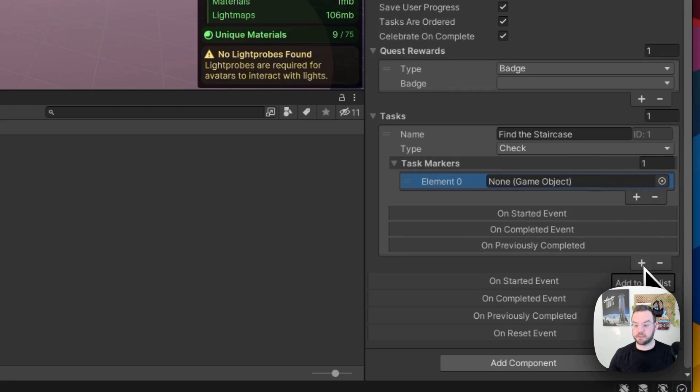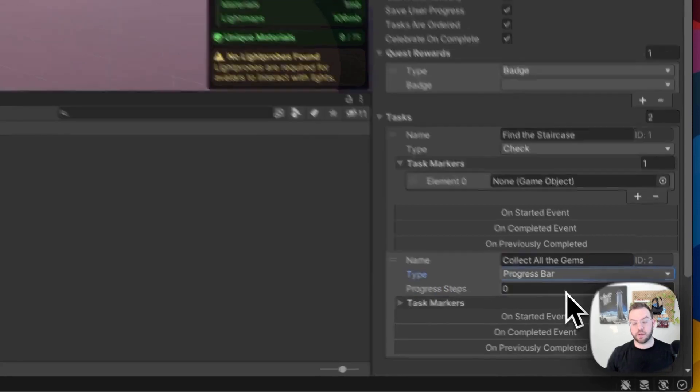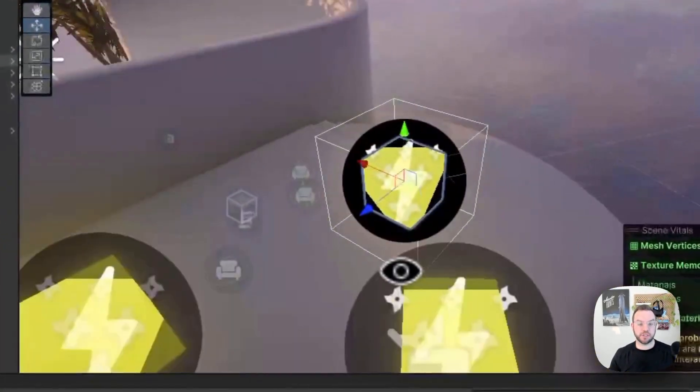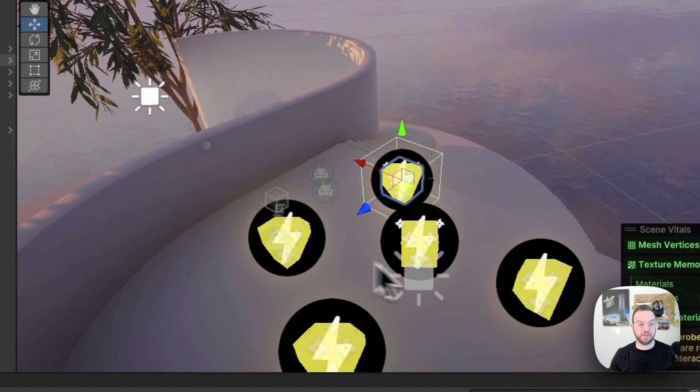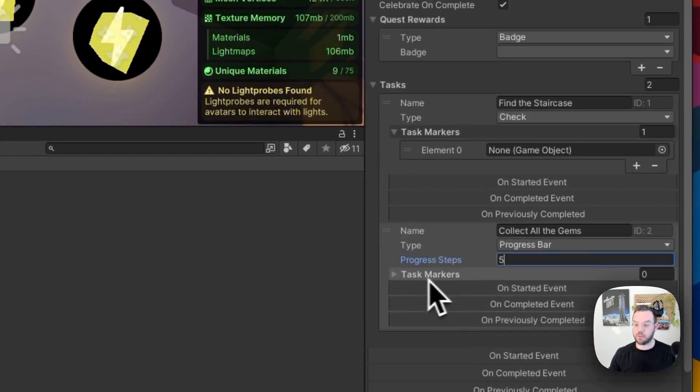Now I'm going to click the plus button to add Task 2, which is 'Collect All the Gems.' This will be a progress bar type of task. We already have five gems in the scene, so we're going to have the user collect all five — meaning five progress steps. We're not going to add a task marker for this one; we want them to find these on their own.